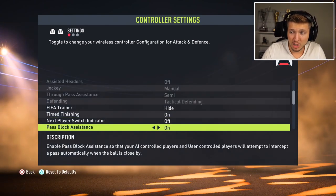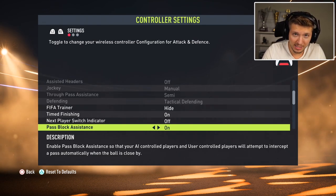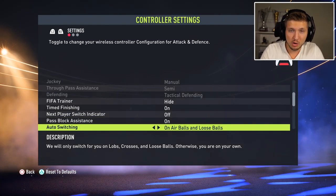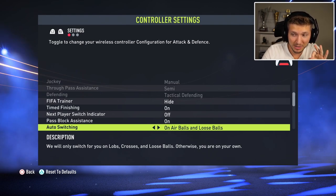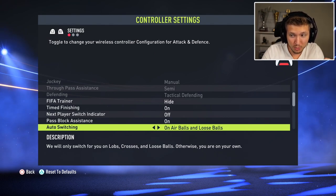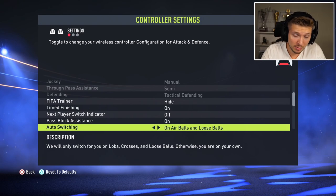Pass Block Assistance should have been under the Competitive Masters Switch, but since it isn't, just keep it on for some extra help blocking passes from the AI. Then we have Auto Switching with some new options this year. The classic option is the best — it determines when the AI switches player for you, switching on lob crosses and loose balls, which I think is a perfect mixture.